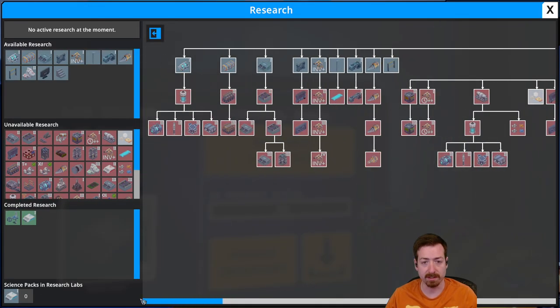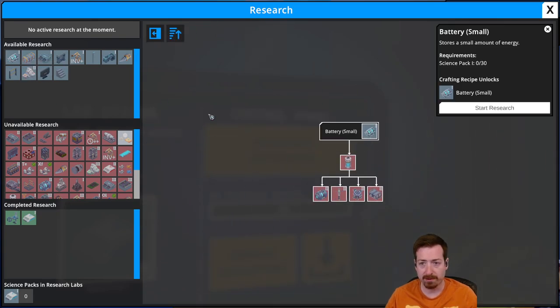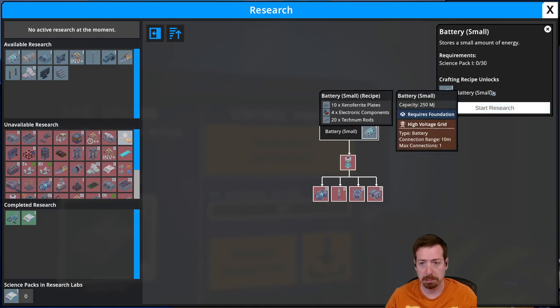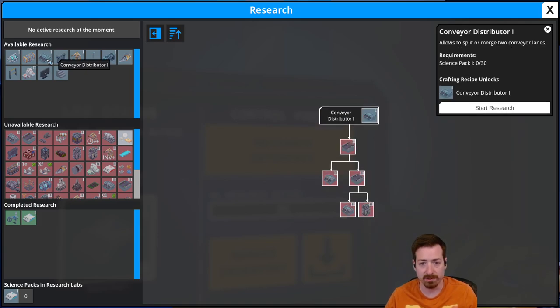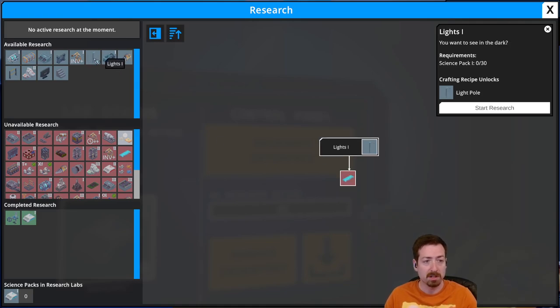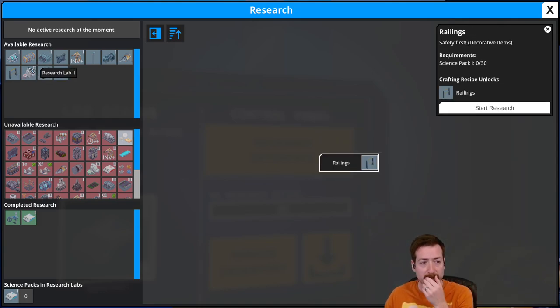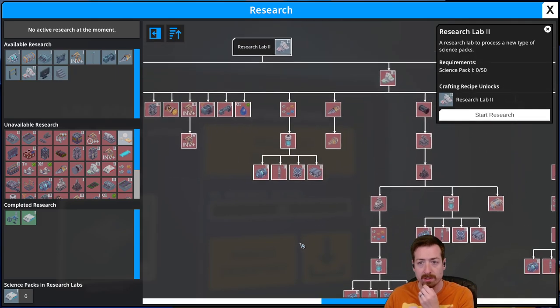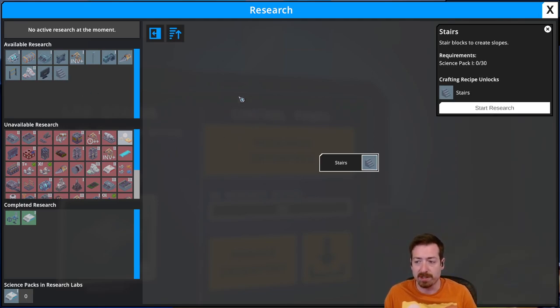Oh, research interface — look at this thing! That is a wide boy tech tree right there. Available research: Battery — stores a small amount of energy. Container — large container to store items, cannot be automated with loaders. Conveyor distributor — allows splitting or merging two conveyor lanes — that might be one of the first things we want. Inventory size — that's nice. Unlocks a single door for your buildings. Lights — you want to see in the dark? Yes I do. Loader second lane — a loader with a two block pickup and drop off range. Mining drill speed. Railings for decoration. Research lab two. Signs. And stairs — stairs will be nice.